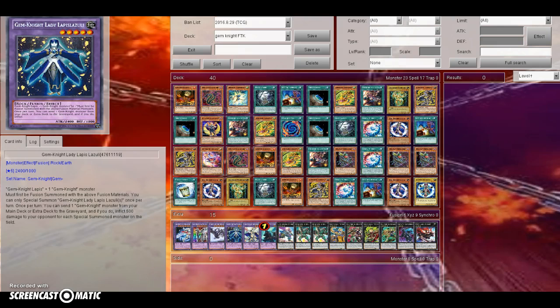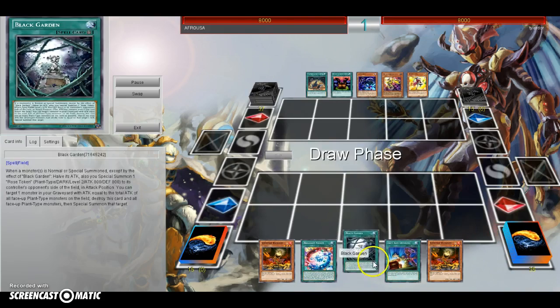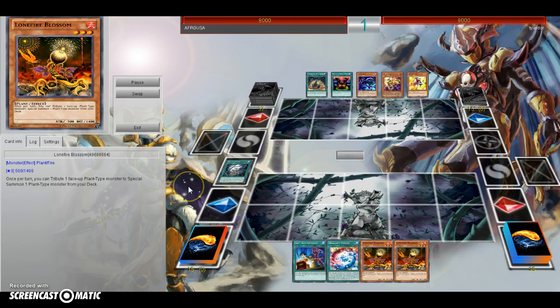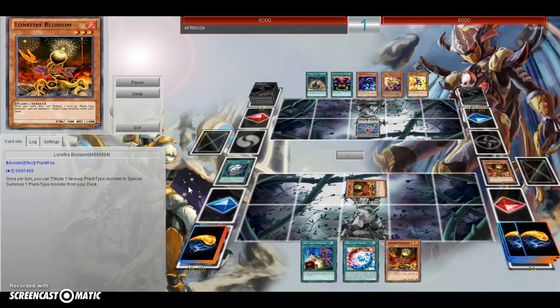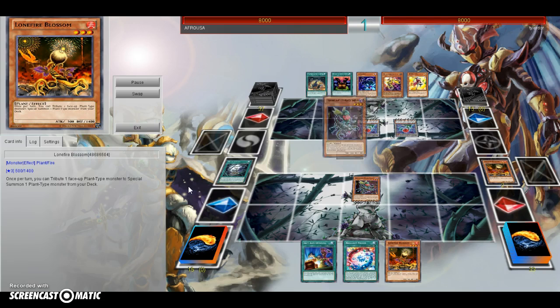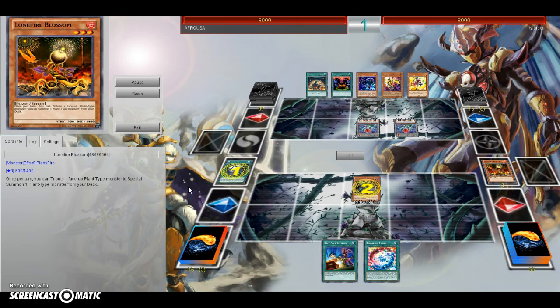Let's quickly dive into a replay. This is my opening hand right here — this is an FTK hand. You do your stuff with Black Garden and everything. This is literally all Black Garden does: it's just putting tokens on your opponent's side of the field in order to give you more burn damage.